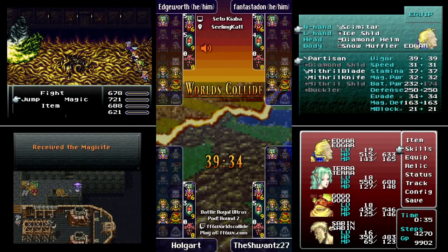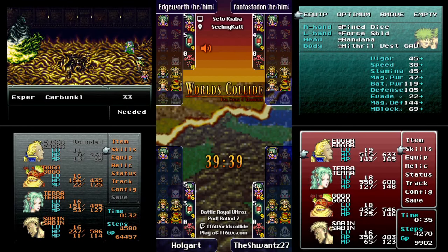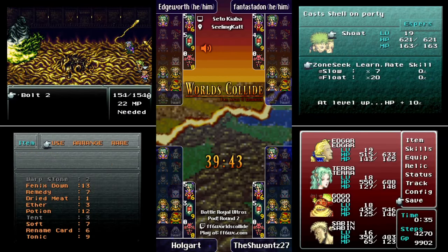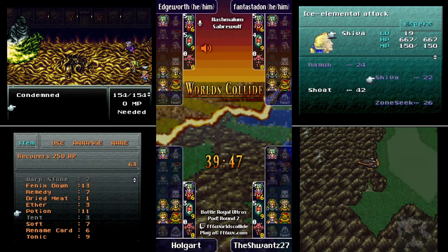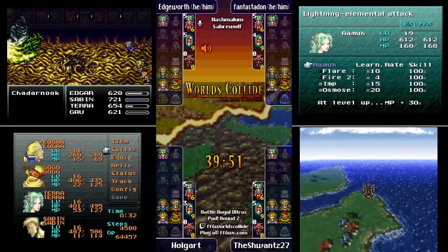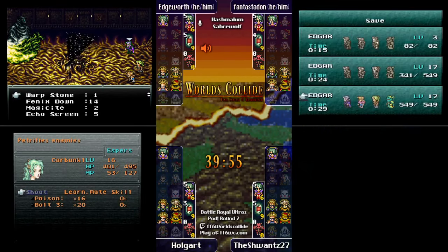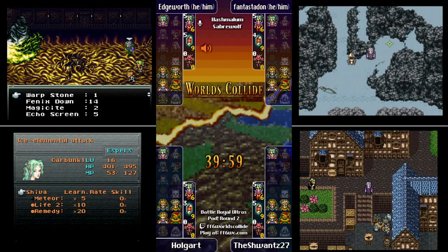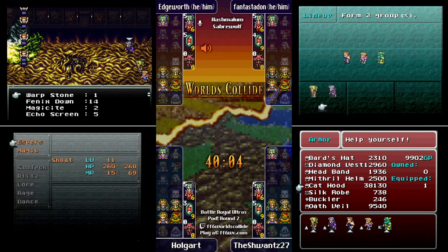Kefka at Narshe — not everybody's favorite check. I really don't like doing it unless I also have Mog, but sometimes you can be gated there and it's worth going. People often pass it for too long and then can't do it. We still have all of Terra's checks, all of Holgart's checks, and Sabin doing the Phantom Train — plus climbing the hill at Narshe — we have a lot of other checks.